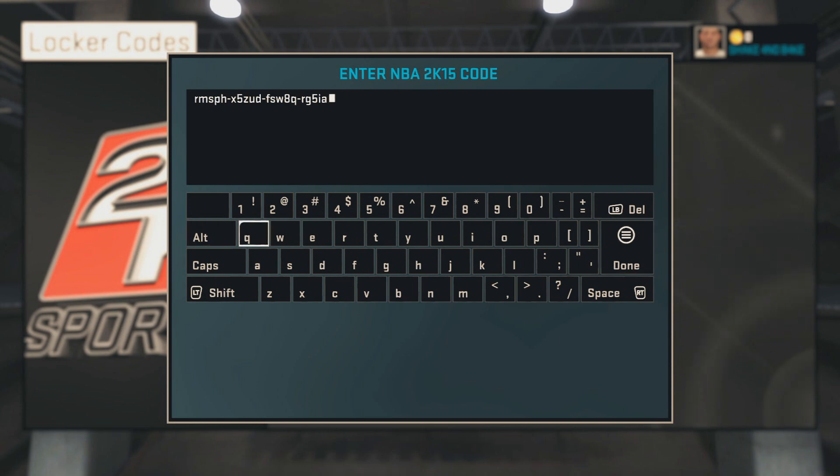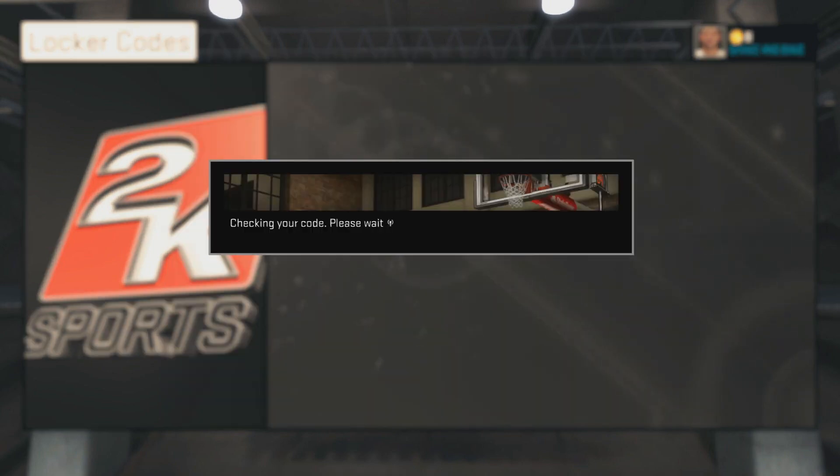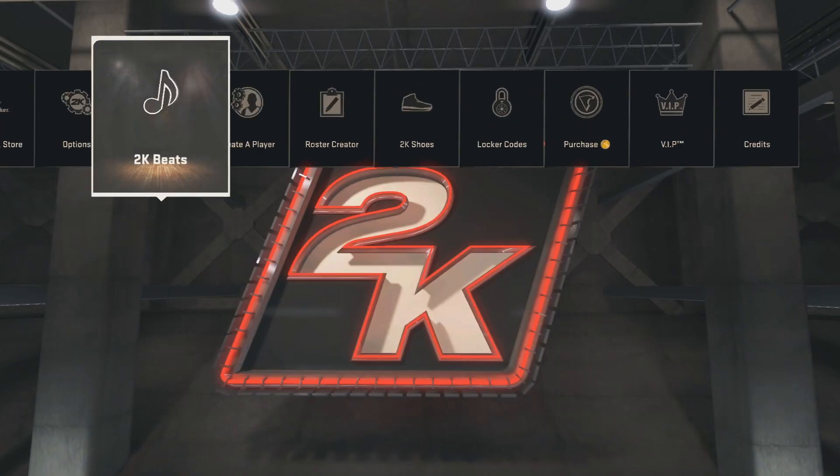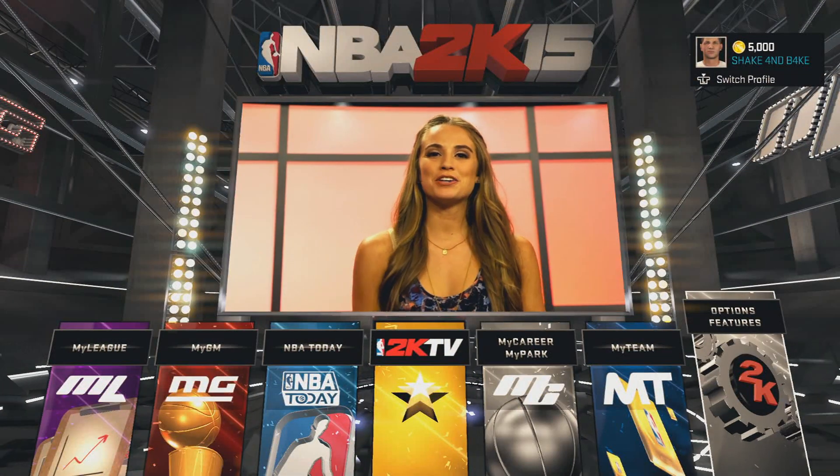As you guys can see, we are just about finished typing it in. This gets you — I'll show you the contents of it — it gets you the KD Leg Sleeves, 5000 VC, and then it also gets you a couple packs for MyTeam and the KD Throwback Card. It'll say 'check and code' — if it says this, that means you've entered it properly and you're good to go.